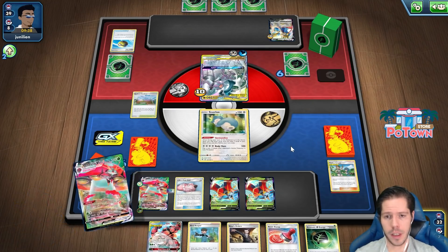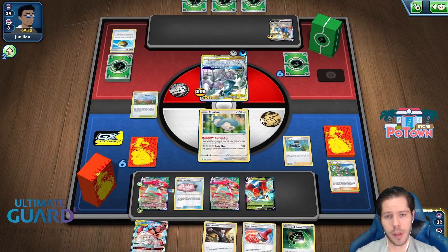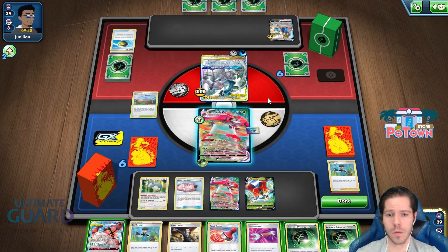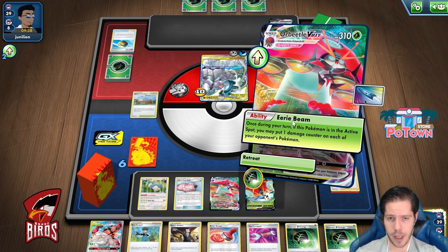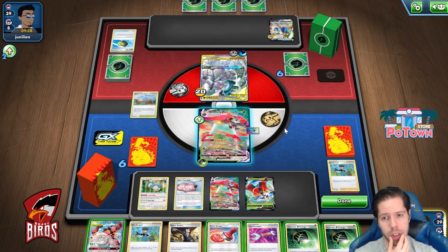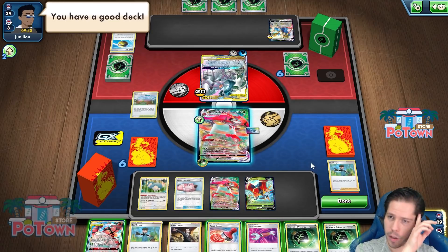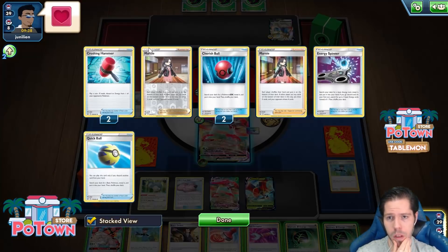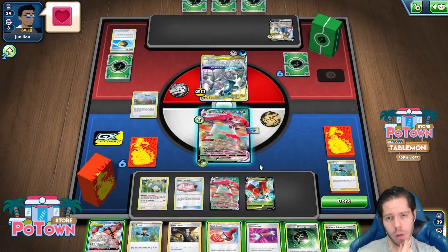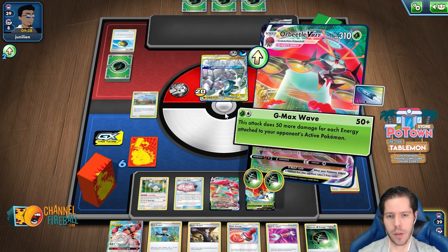We're definitely going to use the Stadium — that also shuffles my deck — and then I'll go ahead and Bird Keeper. If I get an attack off right now, that sets up the KO. I've been punished before for not being aggressive enough, so I'm just going to go for the G-Max wave and then attack the first hit.